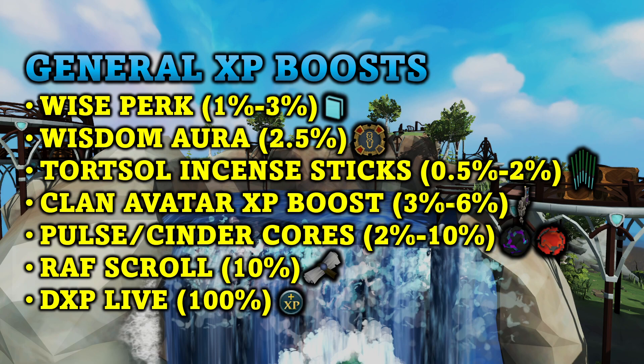Starting off with the general XP boosts, first we have the Wise perk, which can be added to a fishing rod and gives a 1 to 3% XP boost up to a maximum of 50,000 XP per day. There's also the Wisdom aura which gives a 2.5% XP boost. You have the Torso Incense Sticks giving 0.5% up to 2% XP boost. There's also the Clan Avatar XP boost which is 3 to 6%, and you can use Pulse Cores and Cinder Cores for a 2 to 10% XP boost.